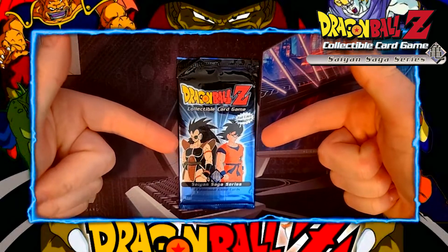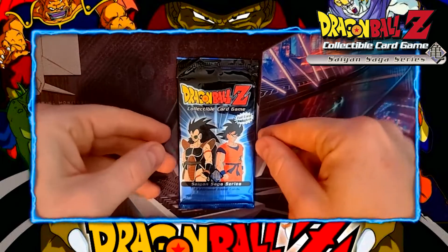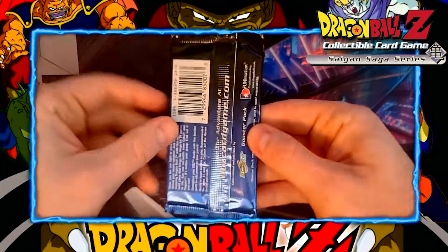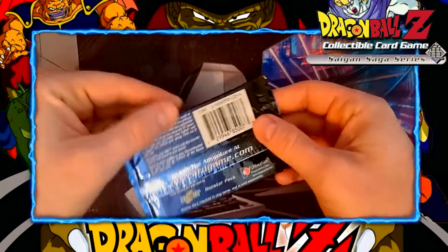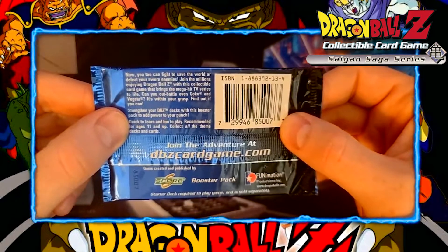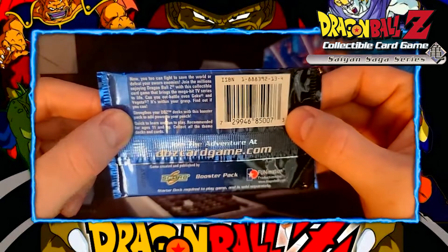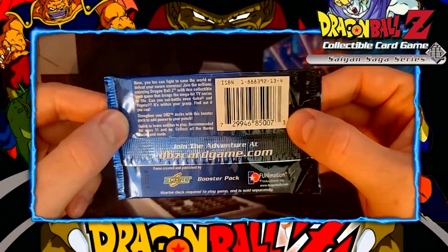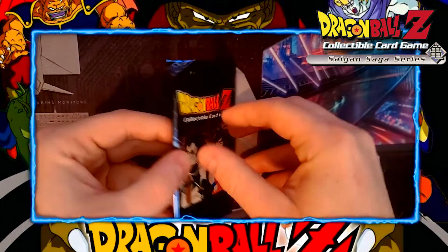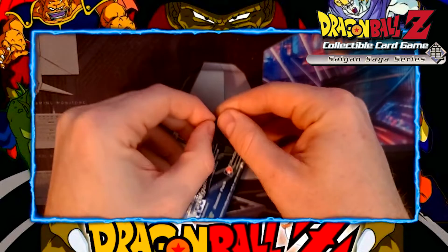What's up guys, PowerCadGreg here with a brand new video. It's a quick video, but we have in our possession a Dragon Ball Z collectible card game booster pack from the Saiyan Saga way back in the day. We can see a website that no longer exists anymore, dbzcardgame.com. This is a card game I used to play all the time with my friends back in high school, came out around early 2000 — so a 22-year-old card pack right here. Let's hop to it and open it and see if we can get any good rares.